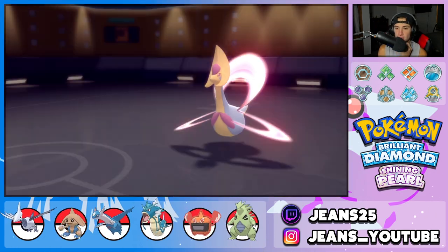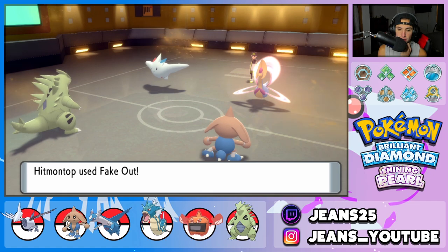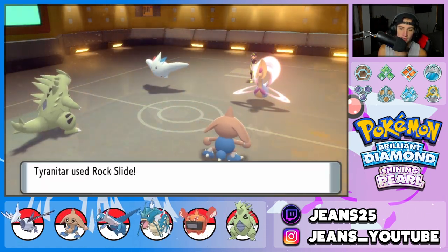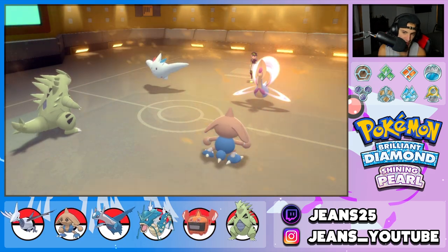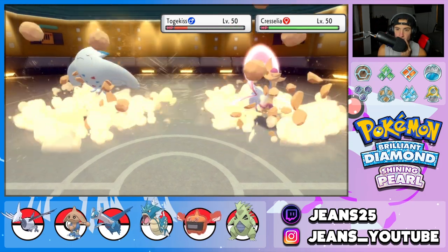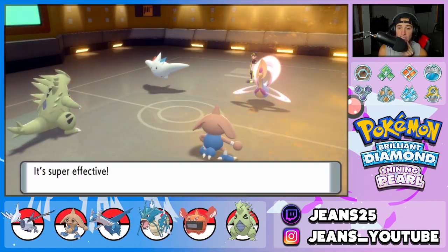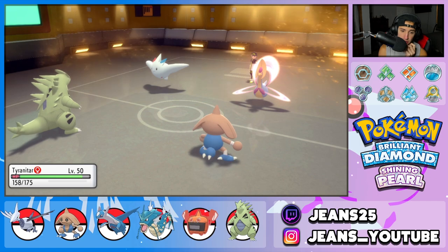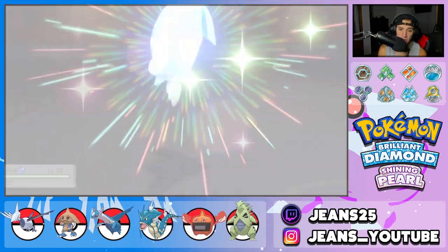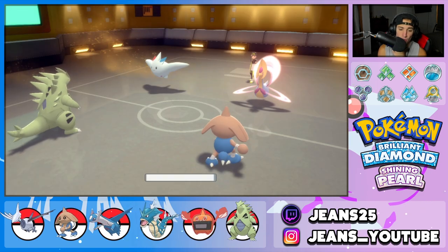Cresselia Protects — that's fine. I'm going for a Rock Slide here. Wide Guard blocks the X-Scissor from Togekiss — good job. Maybe we get a Flinch too. Big damage from Rock Slide, and it's good to know we outspeed. Togekiss goes for Dazzling Gleam. Are you KOing both my Pokemon? No — cool. Another Rock Slide is decent. Togekiss gets a crit on my Tyranitar though, and the Sitrus Berry activates.